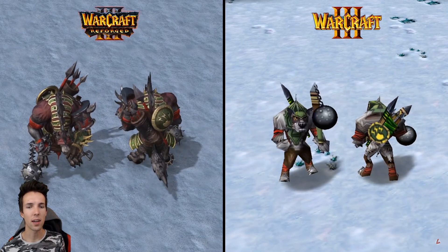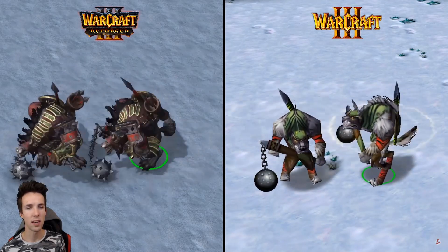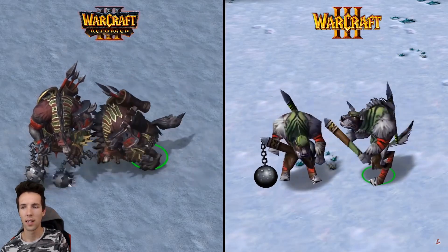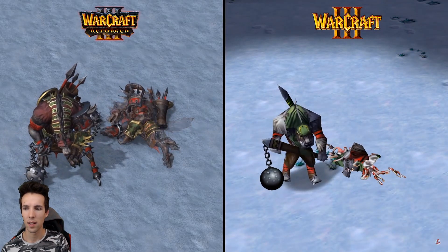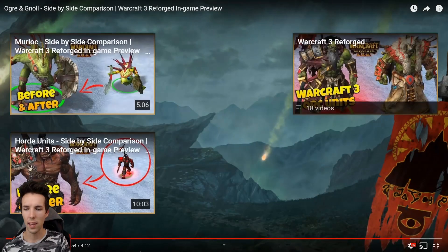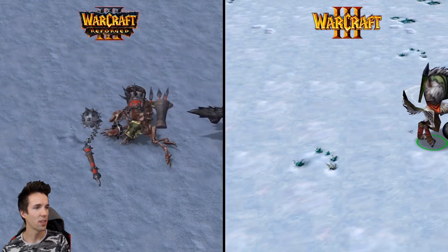They took that green color on his head and back and actually gave it a purpose, because it's not really clear what it is on the original model. Nice mace — wow, look at that, it's dragging on the floor as he walks. That's cool, gorgeous.